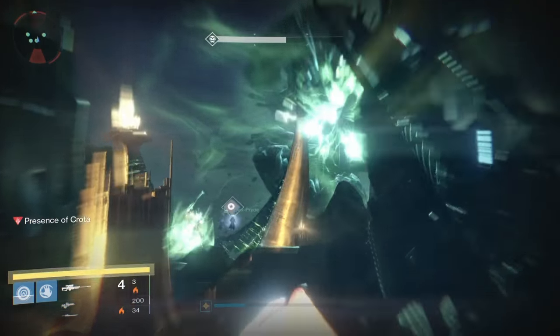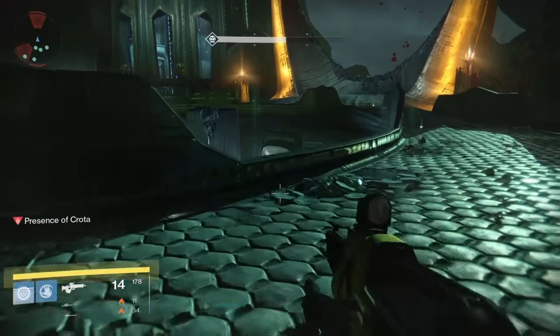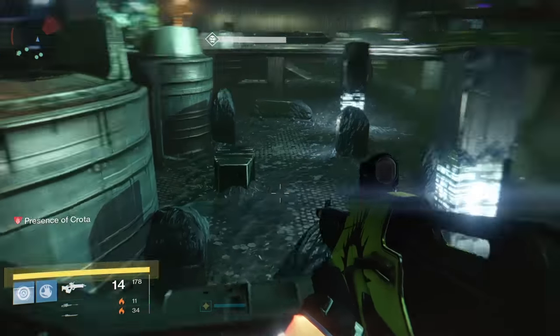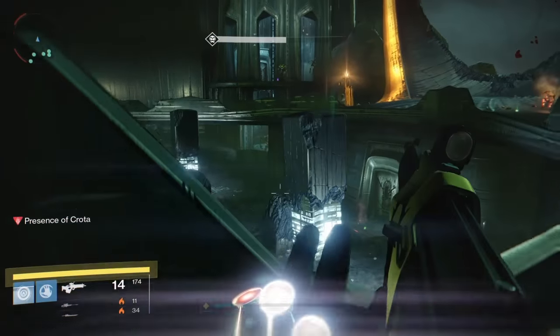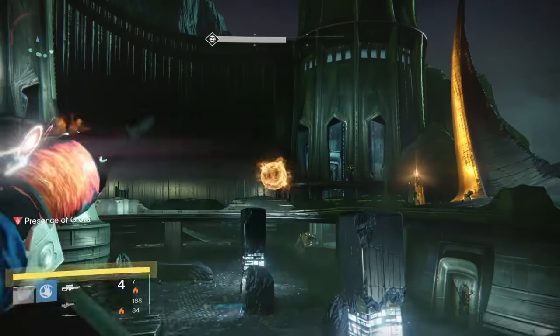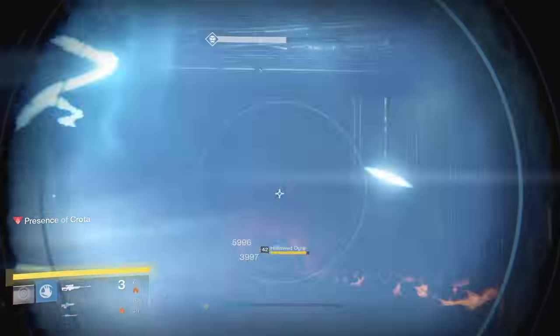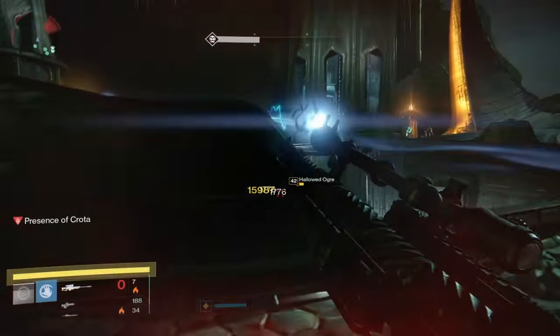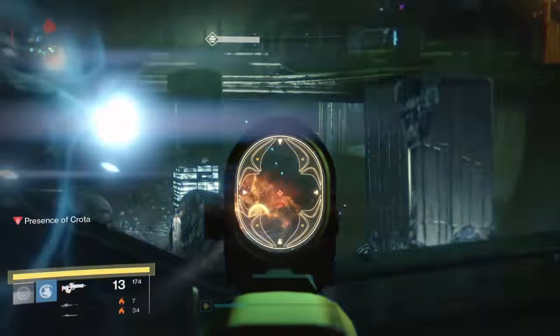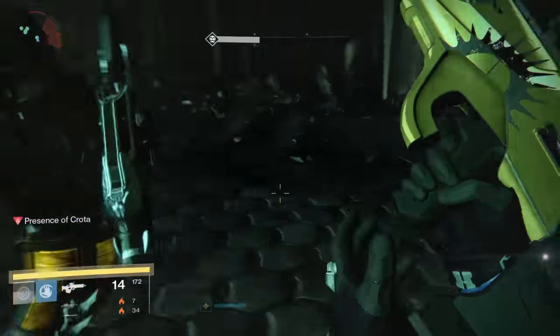After every second sword, you have to fight Ogres. We stay on the right side for this phase simply because we're already there. Have someone focus on the Thrall on the bridge, and have someone focus on the hive enemies in the tower. Other than that, the Ogres can basically be killed right outside of the door they come from. At this time Crota's on the left, so he's not really a risk for hitting you unless you push up a little too far. Once the Ogres are dead, make sure Crota goes back to mid.